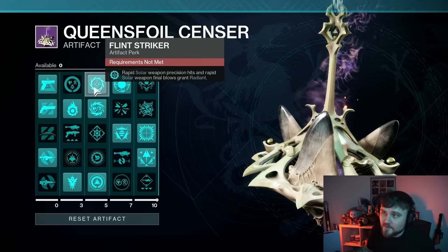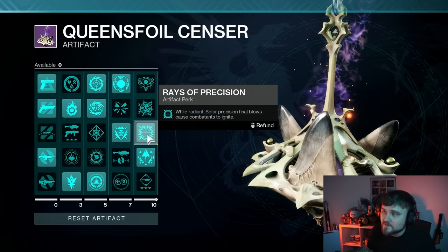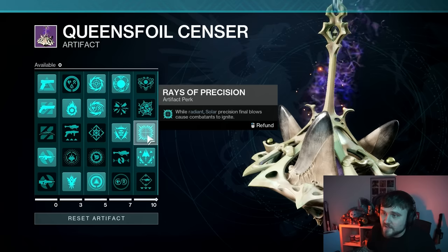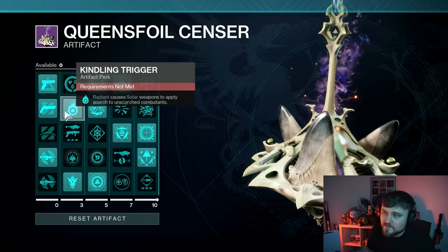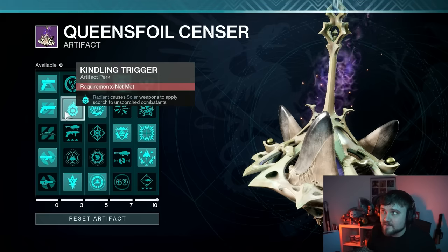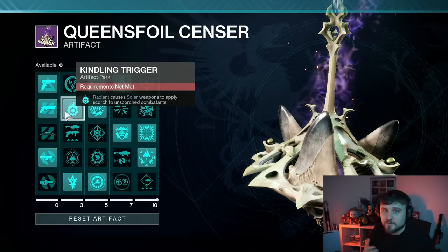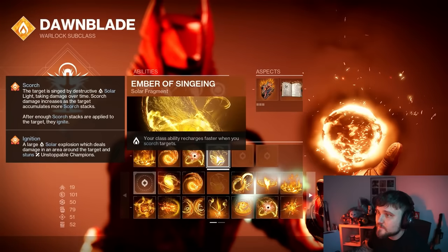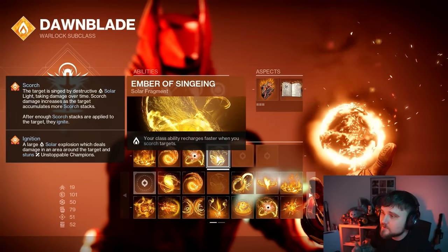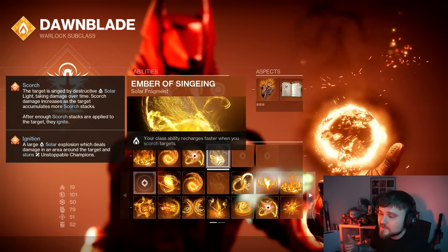This also ties into other artifact perks like Rays of Precision — while Radiant, solar precision final blows cause combatants to ignite — so the synergy there is absolutely perfect. We also have Kindling Trigger: Radiant causes Solar weapons to apply scorch to unscorched combatants. The ability to scorch combatants is really nice with various Solar subclasses due to the fragment Ember of Singeing, which makes your class ability recharge faster when you scorch targets — a great gameplay loop to get your class ability back faster.